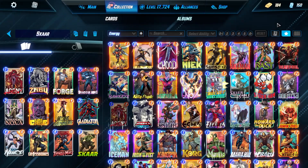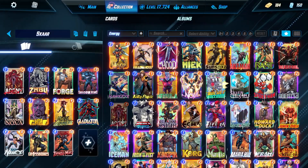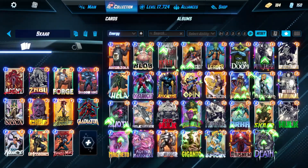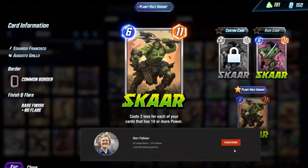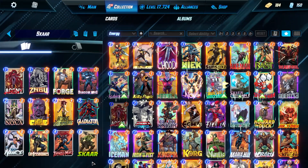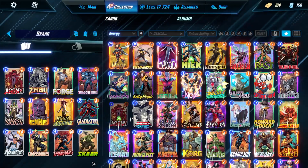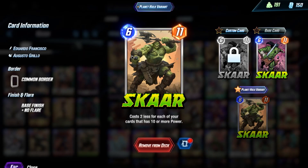Welcome back to Marvelstep, everyone. In this episode, we're going to be taking a look at Scar, who costs two less for each of your cards that has 10 or more power.